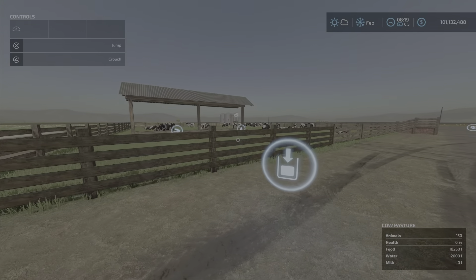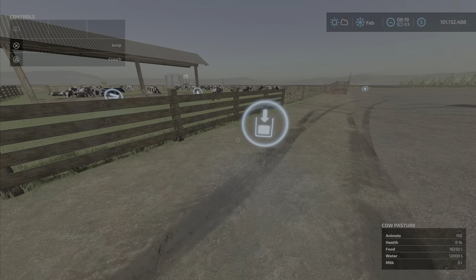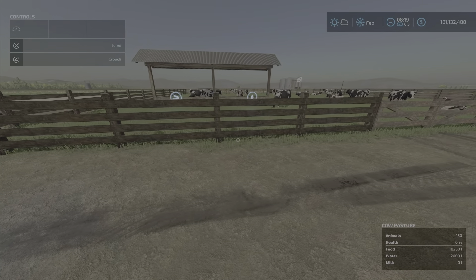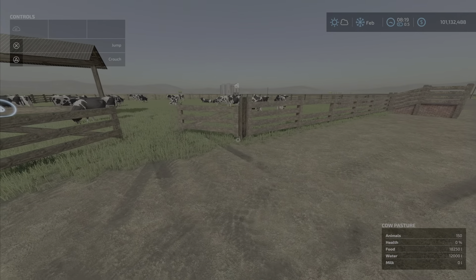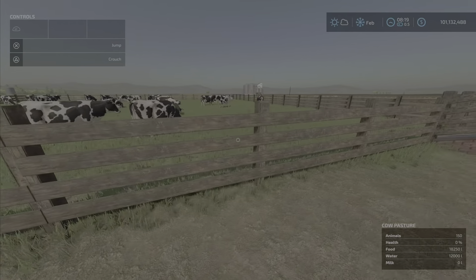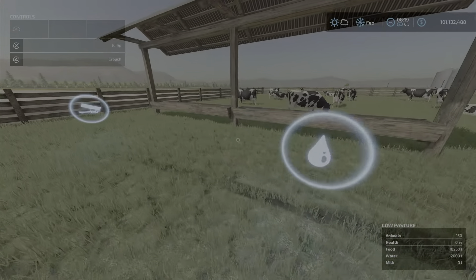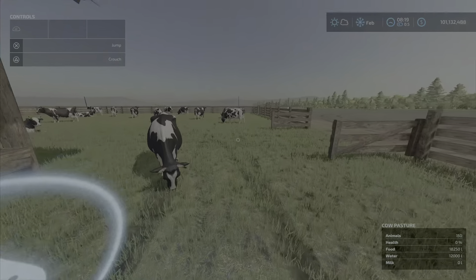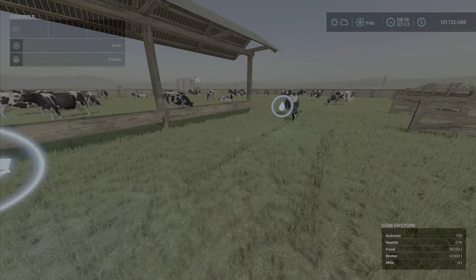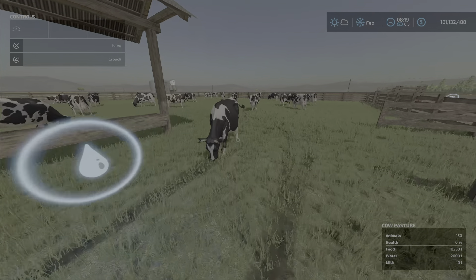This here is your milk trigger, and we'll show you that a little later on. The fence is important - that's where the gate is, because the fill points for water and food are inside here. So you're going to have to be able to maneuver in here and dump food and water in. We will show you that as well.